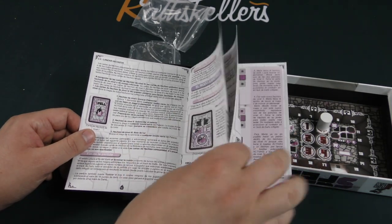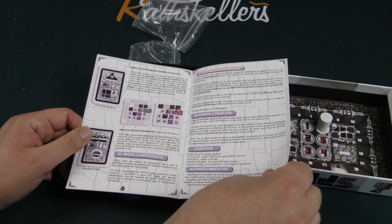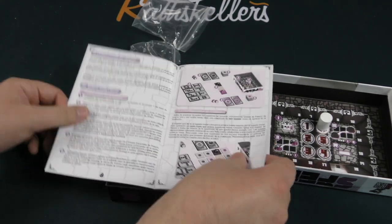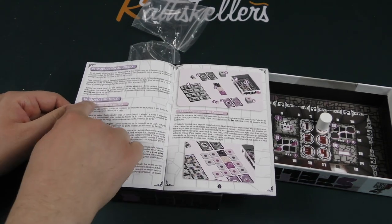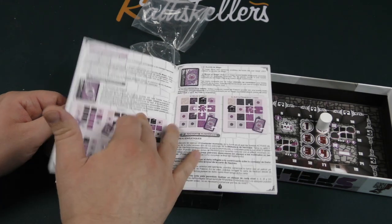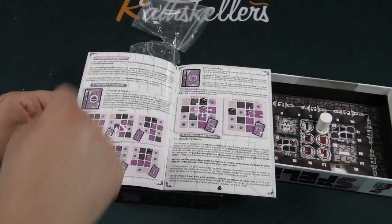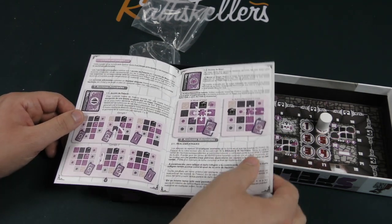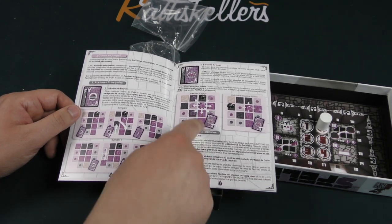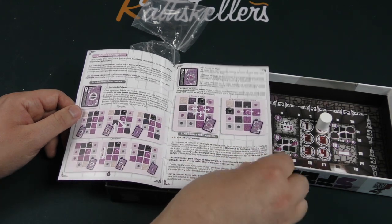I'm not going to translate it on the fly like I did the back of the box. I can see there's an asymmetric mode and a symmetric mode. It's a two-player head-to-head card game. So you're going to be moving around the grid and attacking each other and stuff.